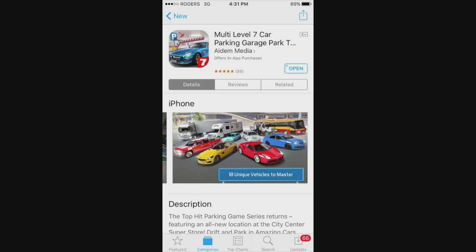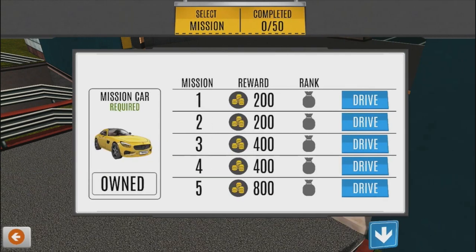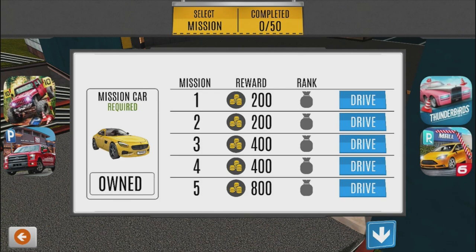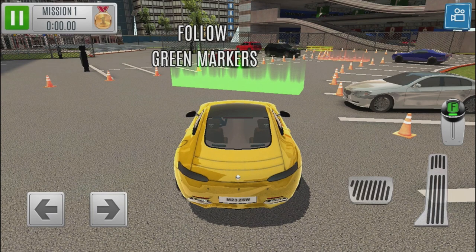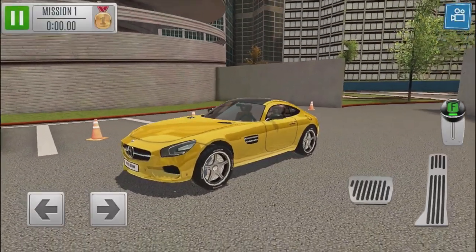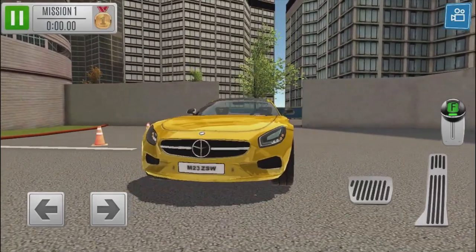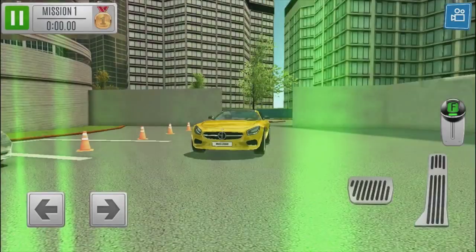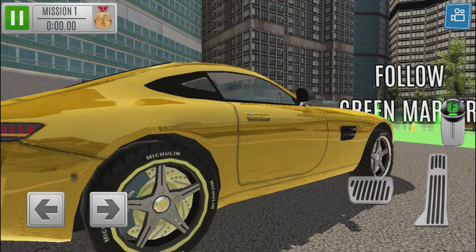They're starting us off with a Mercedes AMG GTS, which is gonna be pretty interesting to run for the first time. Obviously there's no names on the cars or anything like that — missions one to five. First glance of this game, we can actually move it around, that looks pretty damn cool. We even have — oh it's a different logo, that's why they're getting away with that. We can zoom in with our fingers too, which is interesting. The game isn't that big to download, only about 222 megs.